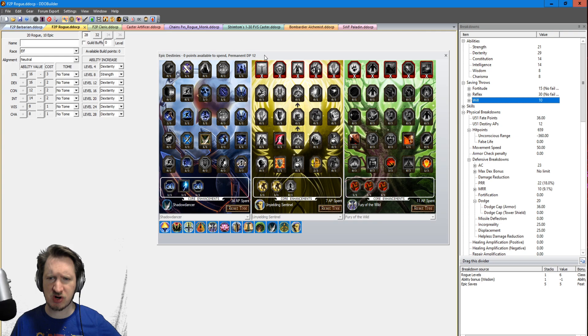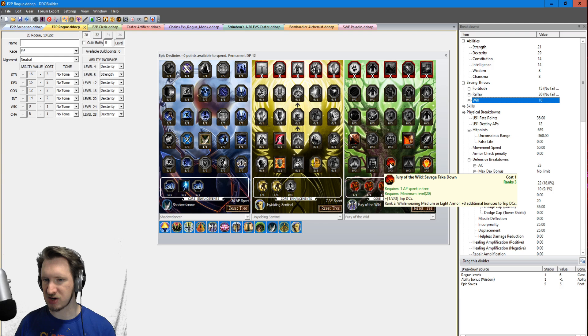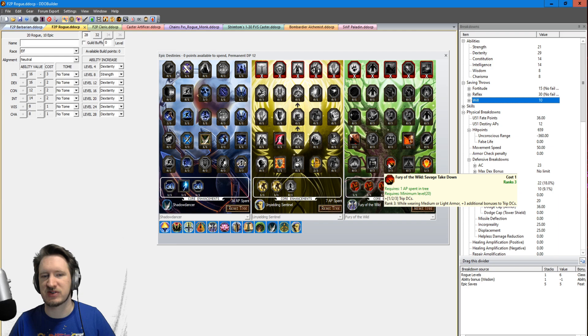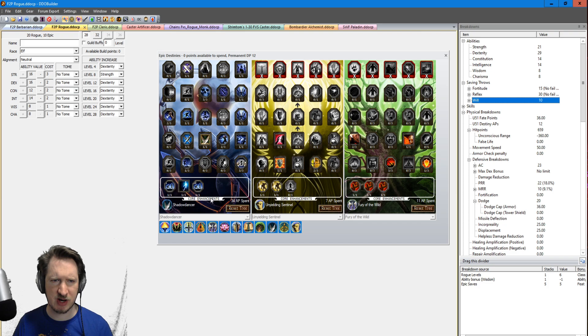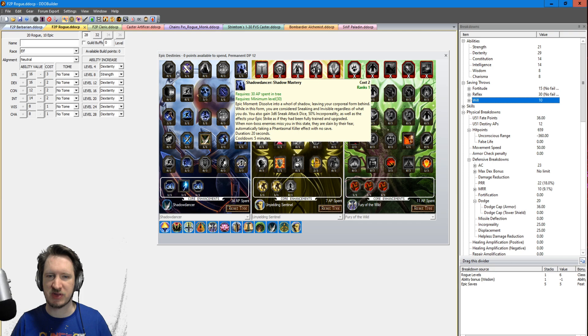For Epic Destinies, this character does well with a combination of Shadow Dancer, Fury of the Wild, and Unyielding Sentinel. Unyielding Sentinel is great — put points in right away to get Renewal so you can heal yourself easily in Epics. Fury of the Wild is nice for extra bonuses to Trip DCs while wearing Light Armor, plus an extra 6 DCs from Sweeping Staff Strike, and Die Harder and Die Harderest for Unconsciousness Range which is great for Hardcore. The rest of your points go into Shadow Dancer for more sneak attack damage, Ink of Reality and Concealment, and the Shadow Mastery capstone — which basically makes it so that if monsters touch you, they die.